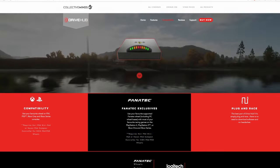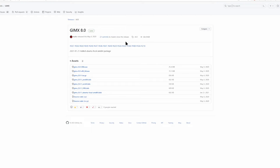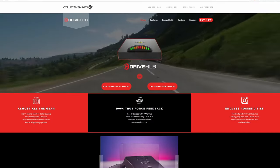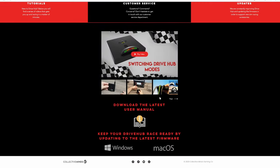In my situation I'm using SimuCube which isn't listed, so I have to use GIMX as well. On the GIMX website just go to Downloads and download the latest version — generally version 8.0 for a Windows PC. On DriveHub, click Support, scroll down, and there's a file you download to make sure you get the latest firmware on your DriveHub.